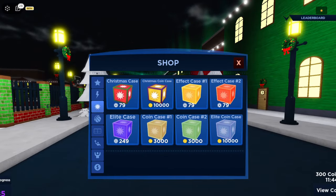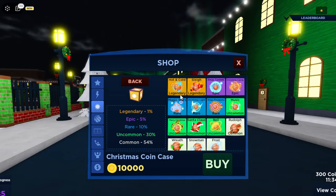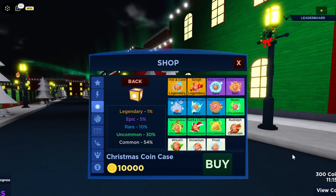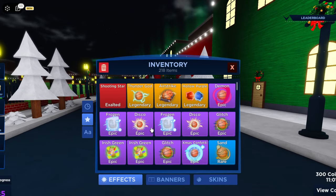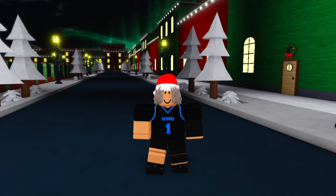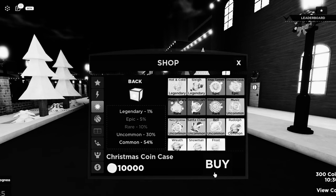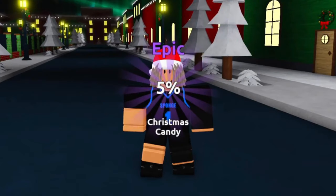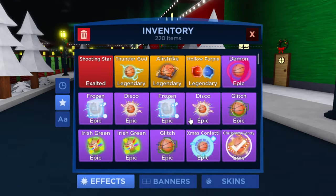The first case of the video is the Christmas coin case. We're aiming for every single one — we need hot and cold and slay. First case of the video — a common. Really? That's how we're starting? Let's get into the second one. Frost — two commons in a row, am I getting scammed already? Third one — oh my god, epic! We got an epic, Christmas Candy. Let me showcase this.